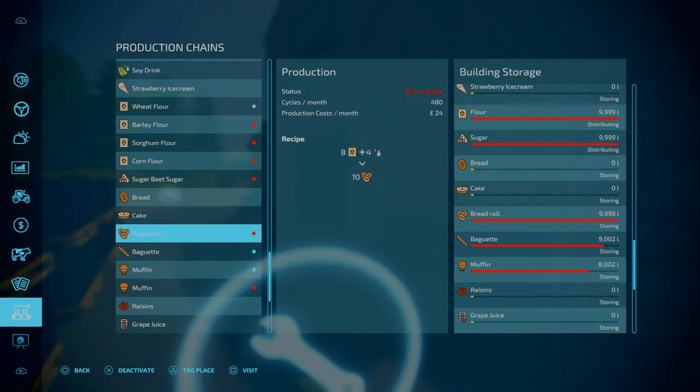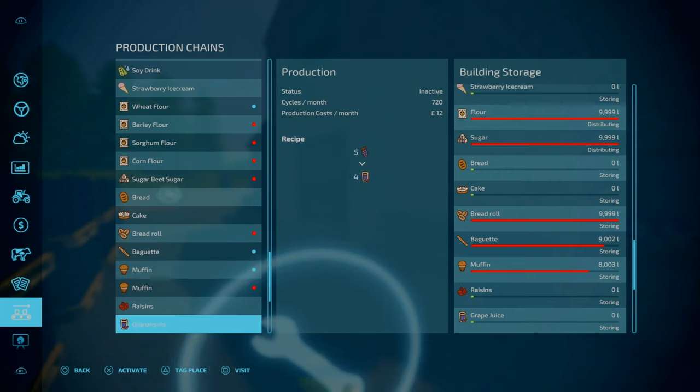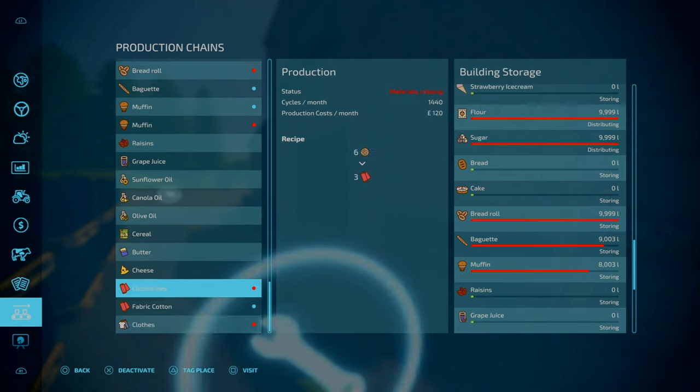For your bread rolls, it requires flour and a little bit of water. It's a 12 to 1 ratio, but you should check the cost of flour versus bread rolls to see if it's worth doing from a financial aspect. This is the same for the baguettes. And then there's the fabric and clothes production — I didn't bother with the wool on that, but the capacities are pretty much the same.